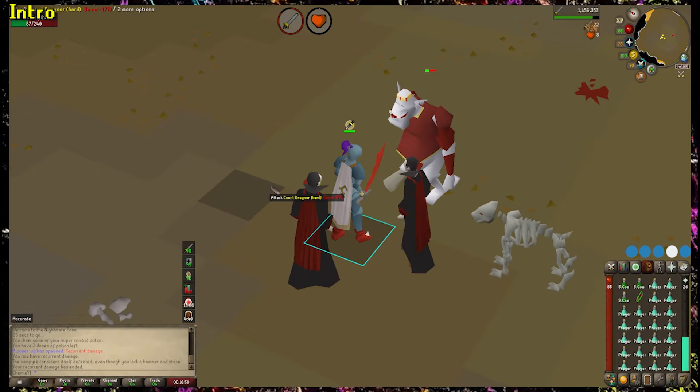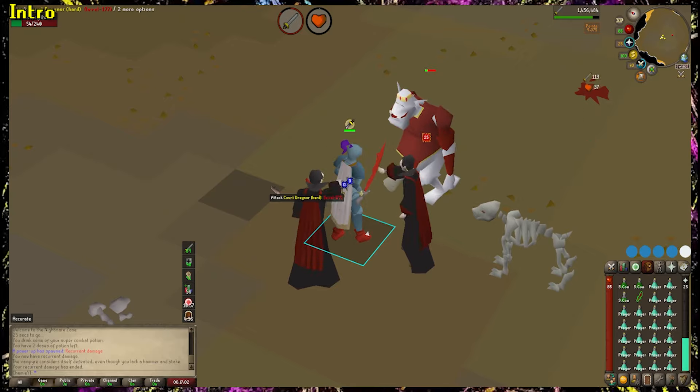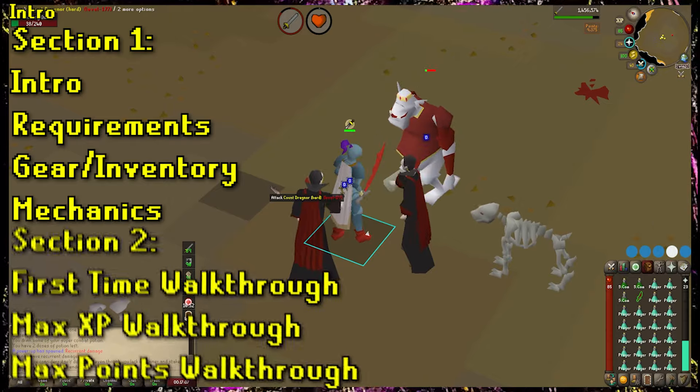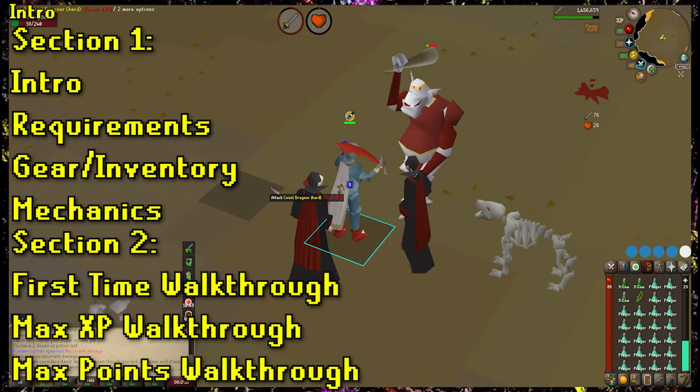To avoid having a 40-minute guide that you have to slog through going over all of this, I decided to break this guide up into two different sections. One for explaining the basics, mechanics, and inventory at first, then three different walkthroughs at the end — one for a first timer, one for maximizing XP, and one for maximizing points.